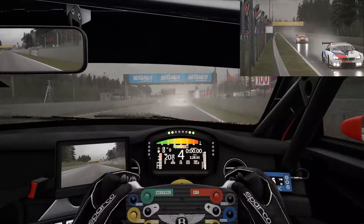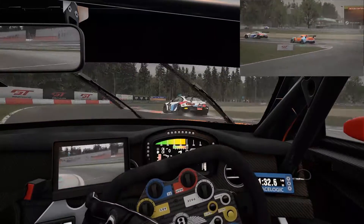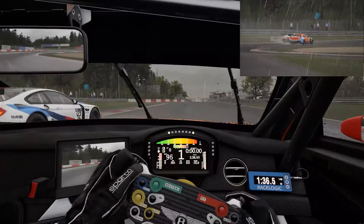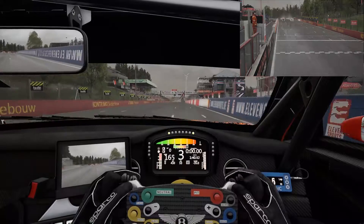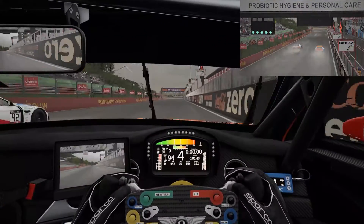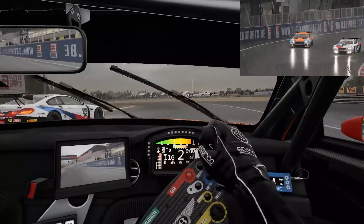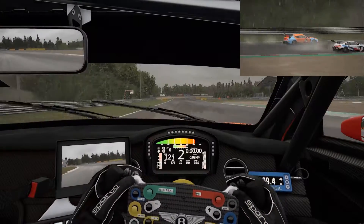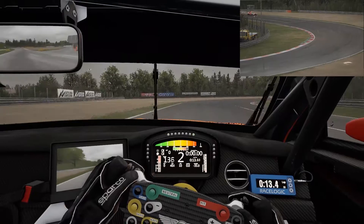I make note of giving the M6 room since I don't want to lose my position or cause a wreck. The wet track proves to be in my favor as the M6 loses traction, allowing me to close the distance, but with the tight nature of the Zolder track it's hard to pass and I'm waiting for a mistake — and luckily that mistake happens. With me having the outside line, I note the M6 is on the inside, but I have the drier part of the track giving me more traction, and I'm able to cut to the inside, hit the apex better, and get a better run.